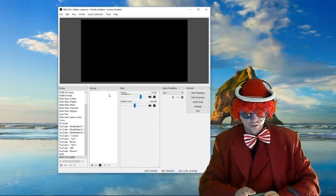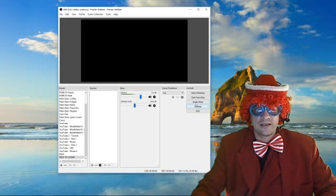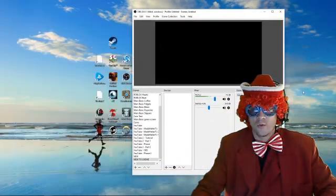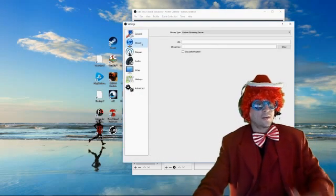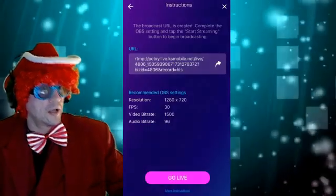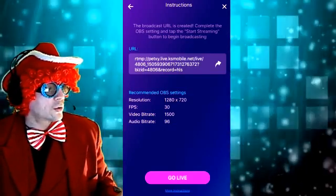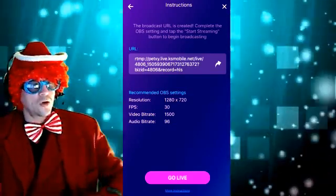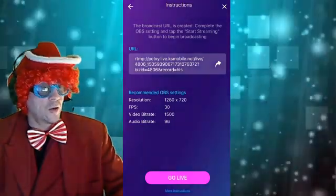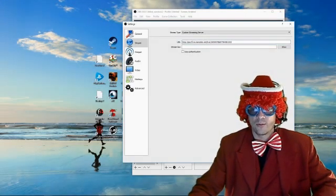After you've done this part, you're then going to want to press into the Settings button. Go into the Stream section — right now you'll notice it's blank. Do you remember that very long code from Live.me? We're going to grab that long code. There's a little forward/share button — use that to send it to your email. After you've emailed it to yourself, you're going to paste it in there, press Apply, and press OK.